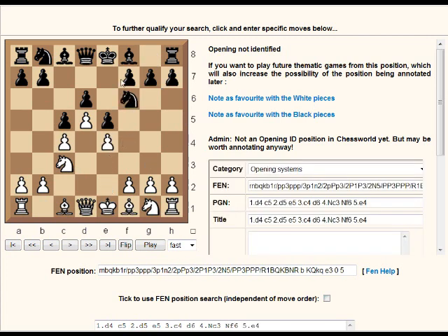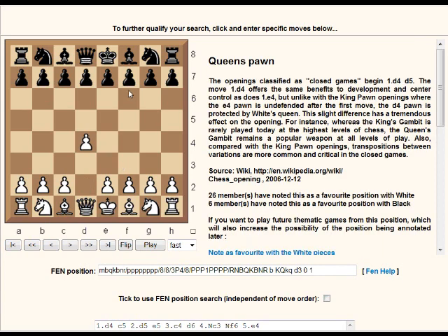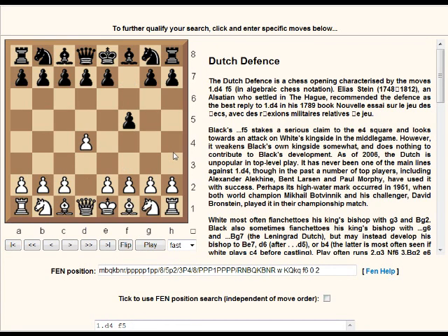After d4, if black plays f5 this is known as the Dutch Defense. Black is trying to control e4 and can also have good attacking prospects on white's kingside.